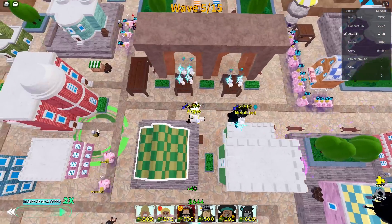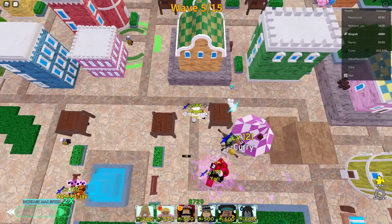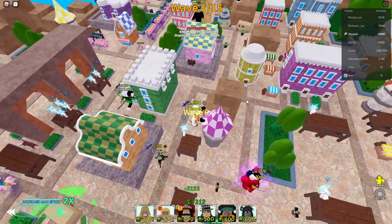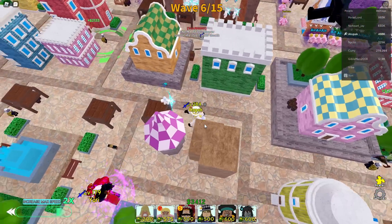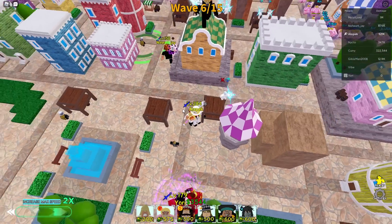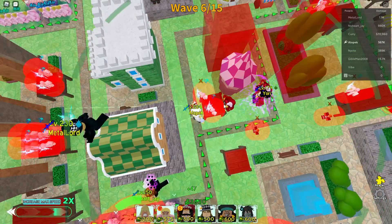All right, let's go and farm as much as possible. This is where you want to set up your main defense — right around this purple spire here is where you want to set up the defense. Put a Goldie Roger right about there.